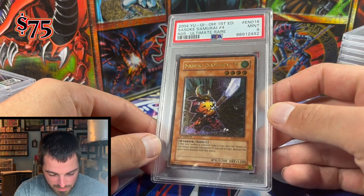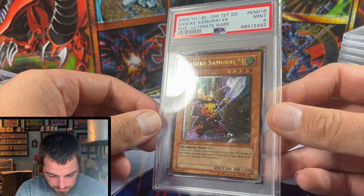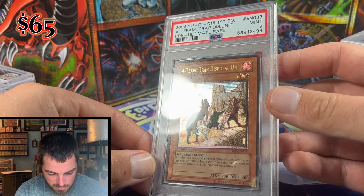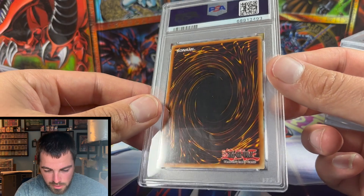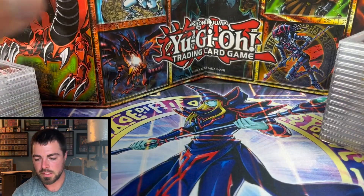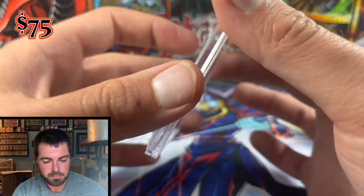Back on the nine train with Sasuke Samurai Number Four — epic artwork from Rise of Destiny, got a Mint 9. Trap Disposal Unit also got a Mint 9, due to some waxing and light scratching on the holo stamp — a couple of white nicks, definitely nine-worthy. Serial Spell, one of my favorite URs from RDS, also got the Mint 9.